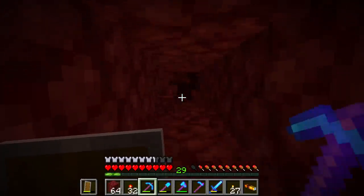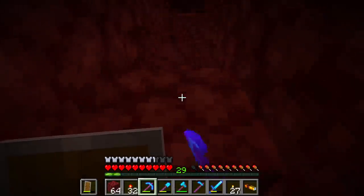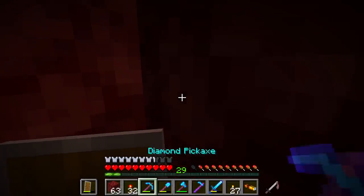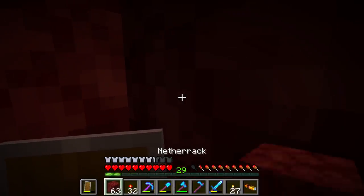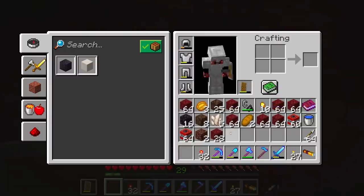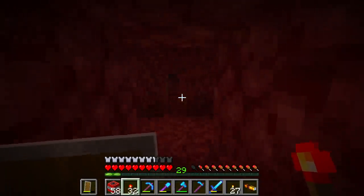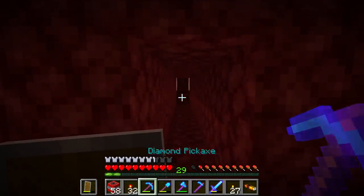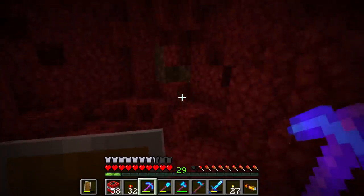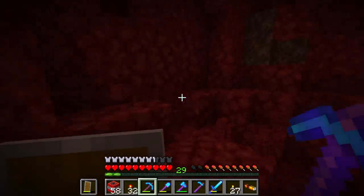Maybe we get lucky and find even more ancient debris. We back off and see what the damage is. Absolutely nothing — not even any quartz. We just need to figure out how far apart the corridors need to be. So this corridor is five blocks wide. If I wanted to go ten blocks along for the next corridor, we should have a good chance of not accidentally bumping into the other TNT blasts.